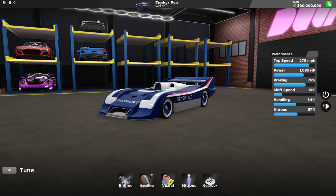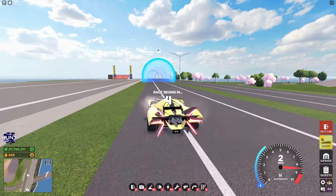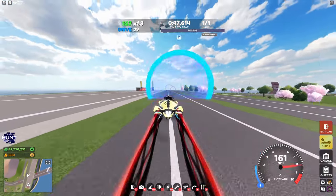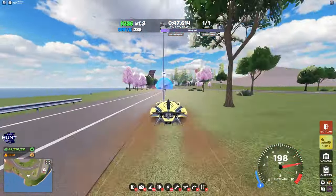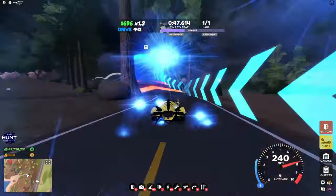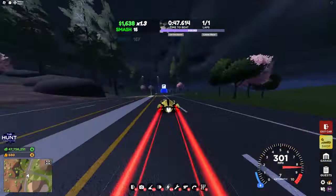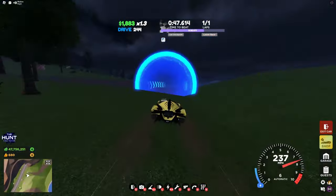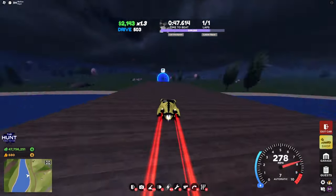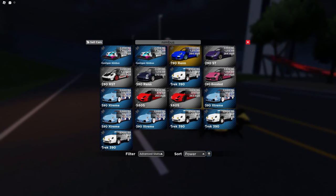The nitrous quest takes way too long. But here's the car, and this car actually has no customizations at all. There's also a brand new race called Reckless Raceway. It's a little bit basic. Some other small updates: they changed the names of most of the Porsches in the game. They're not all named Nimbus anymore — only the Hooligan Nimbus is named that.